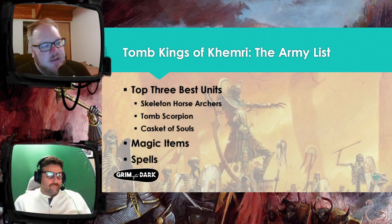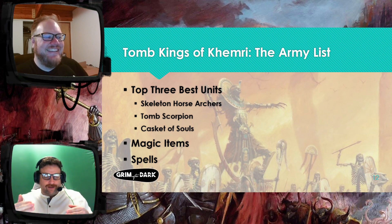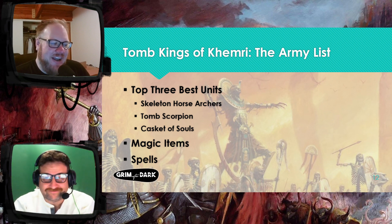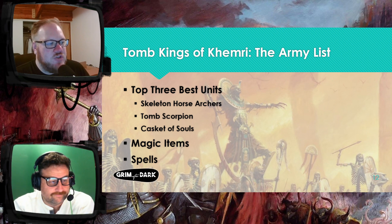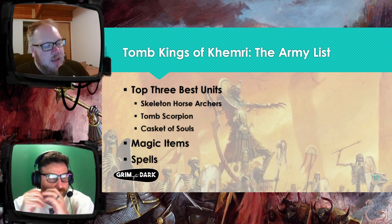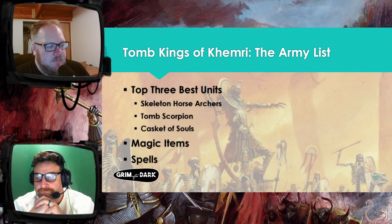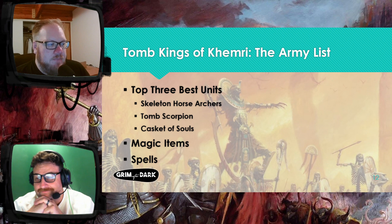And then finally, the Casket of Souls — what a model. It has two Bound Spells that it can cast at Power Level 3, and it gives itself a plus one to Bound Spells, so they're actually Power Level 4. The first one you cast in your command phase is called Light of Protection. It's a Remains in Place spell — every Tomb King's unit within 18 inches gets a 6-plus ward save and minus one to hit. That ability by itself is amazing. You have to be within 24 inches to dispel it if you have a level 4, or within 18 if you have a level 2 — so if it's in the back of your lines, it's hard to get to.